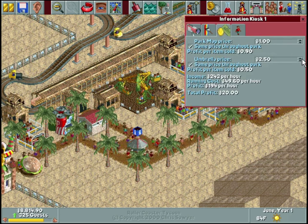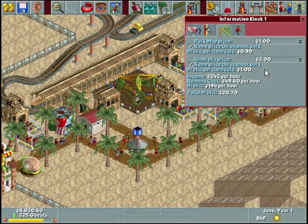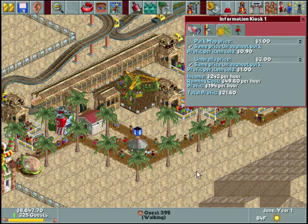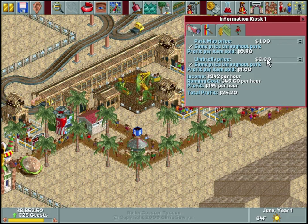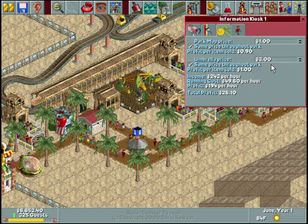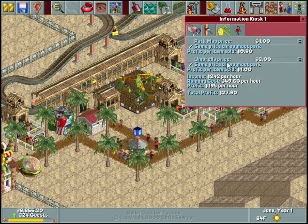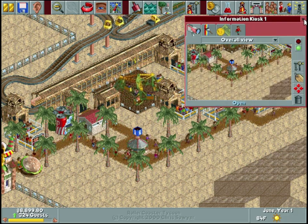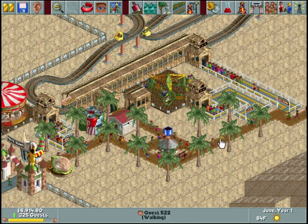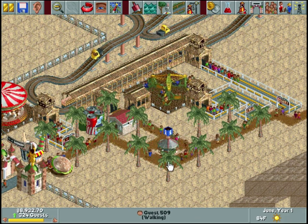We'll charge a dollar for a map and three dollars for an umbrella. Once it rains - if it can even rain on a desert map - I don't think guests care how much the umbrella costs, they're going to buy it. So I'm going to price gouge them a little bit.